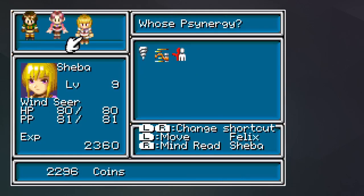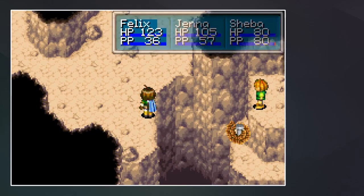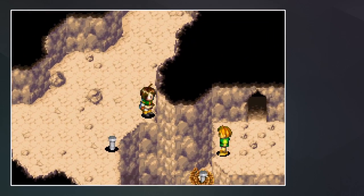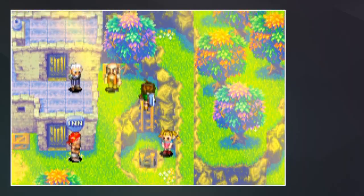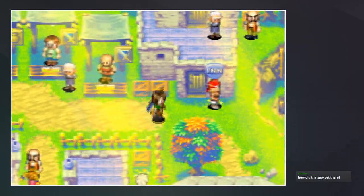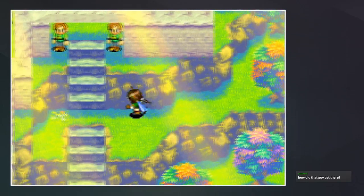Let's see if I try Flash — no, I can't grab it, I can't talk to the guy over there. Not sure what I can do here yet. I guess we'll leave that and try to find the bridge — I just gotta find where it is.